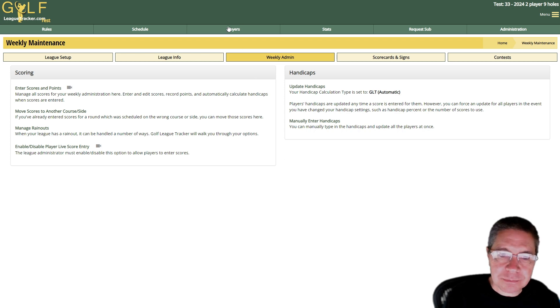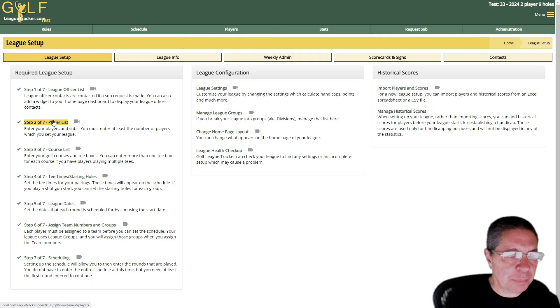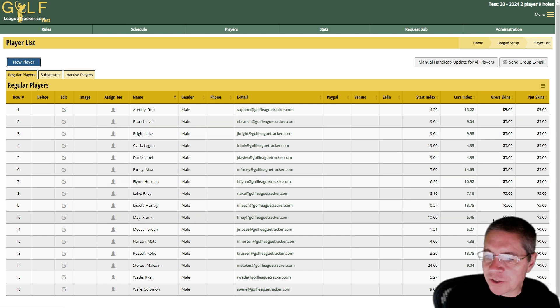All right, let's set that up. We're going to go to players under administration, then league setup and player list. What you're going to do is edit each player and enter the dollar amount they're putting in for the skins game each week. I'm going to set up these first 10 players for both gross and net skins at five dollars each, so each pot will be fifty dollars. Presetting it in the player list means the dollar amount is automatically entered when you enter scores, so you don't have to type it in every single time.